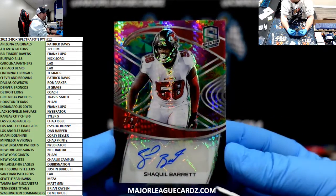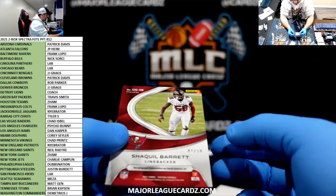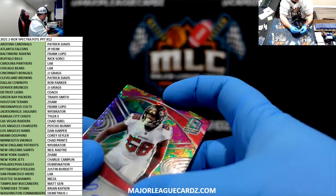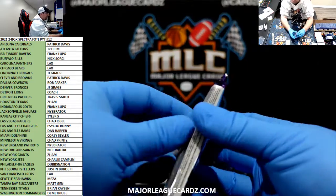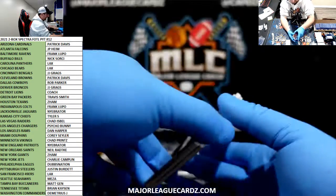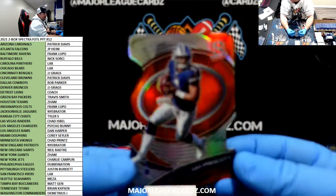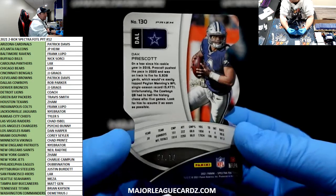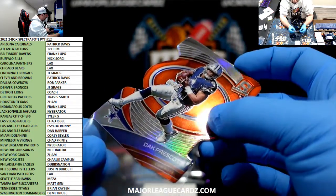How about Shaq Barrett Auto? Very nice — for the Bucs and Matty G. 41 of 50. Shaq Barrett is a decent one. Let's step it up here. We have Dak Prescott, Orange Hurricane die cut for Rob Parker — 1 of 10. Wow, nice, Rob Parker. I didn't realize it was going to be so low-numbered. 1 of 10 on the die cut — Dak Prescott. Rob Parker crushing with the Cowboys.